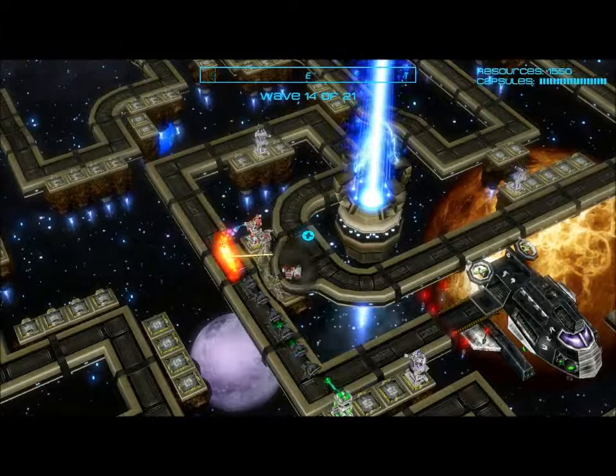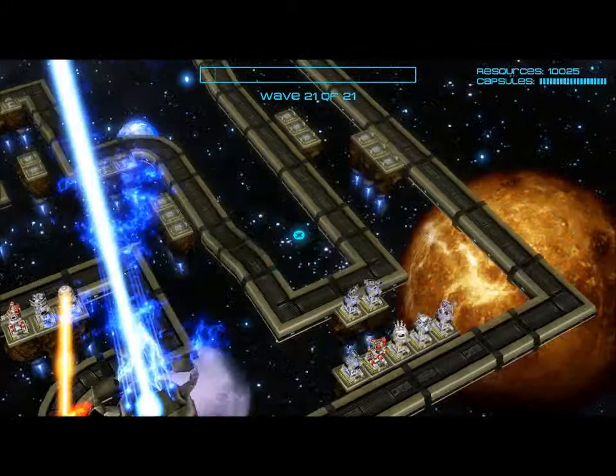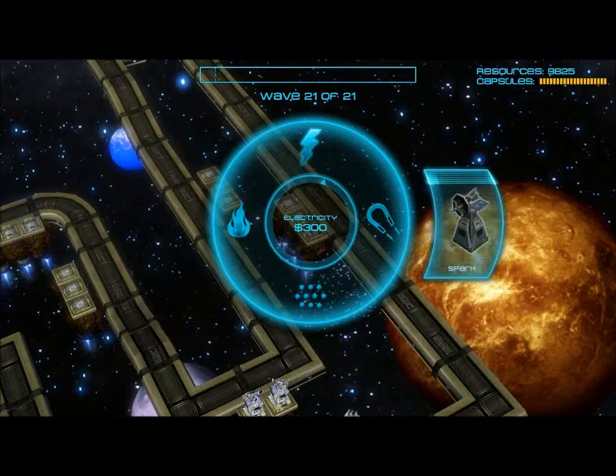The track consists of an irregular path with curves and corners. Towers can only be built on square zones that I placed at specific areas near the track. Some tower types excel at certain placements, and it's up to the player to experiment with their defensive layout to determine which towers work best in particular scenarios.